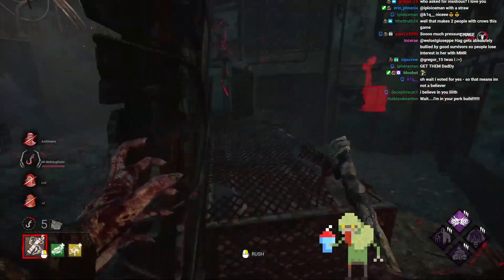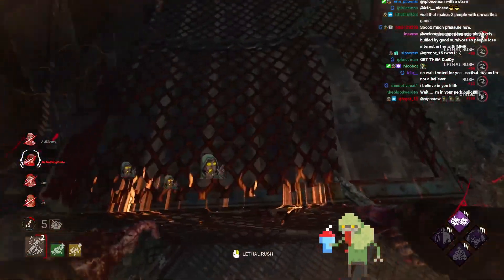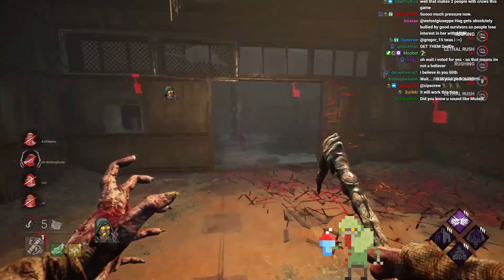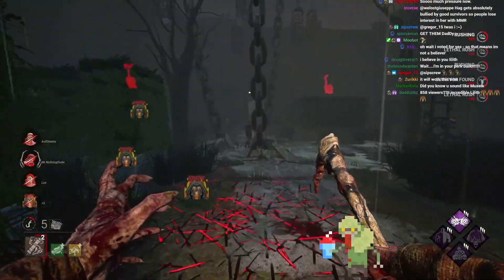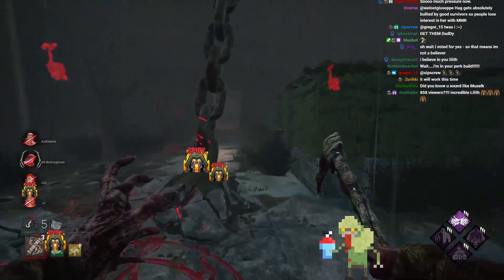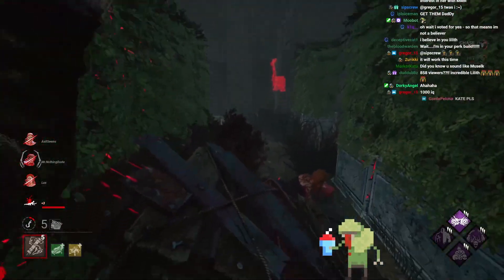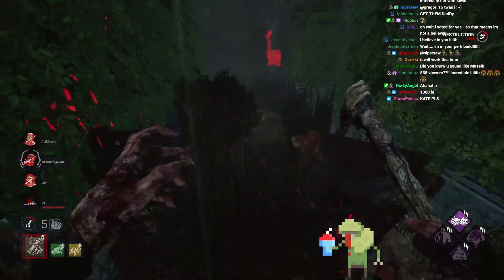There's something crazy you can do in this room — hold on. She runs back towards me? That was actually... it worked. I wasn't expecting you to do that one, man. And she's down through the pallet — that's why you love the servers.